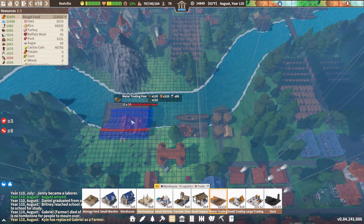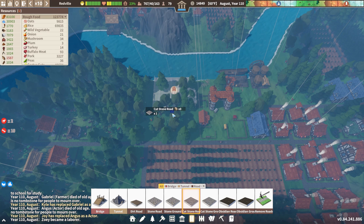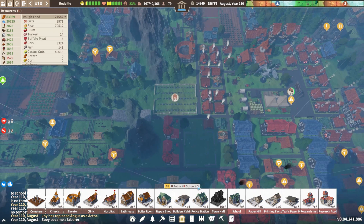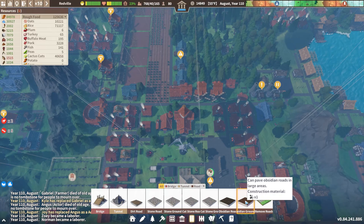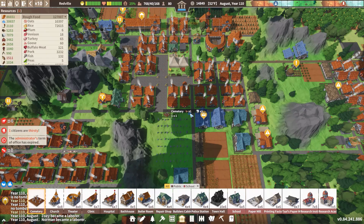We'll buddy it up right next to the other trade post we have. We're going to do cut stone roads for now. We do have an obsidian mine already working getting us some obsidian, and one of my side goals is going to be replacing all of our roads with obsidian roads. We did the gold road before and that was pretty sweet, so I think we'll do obsidian.